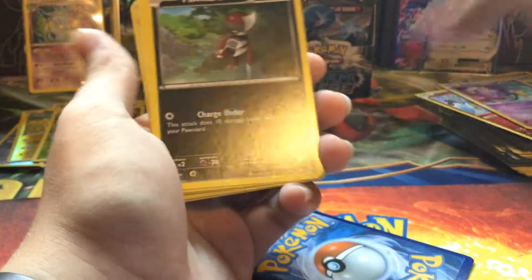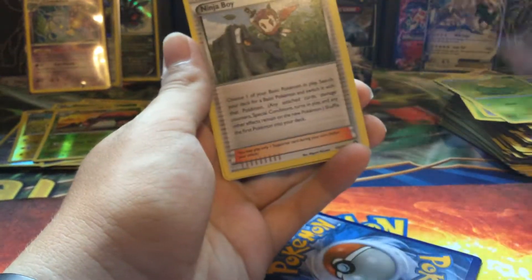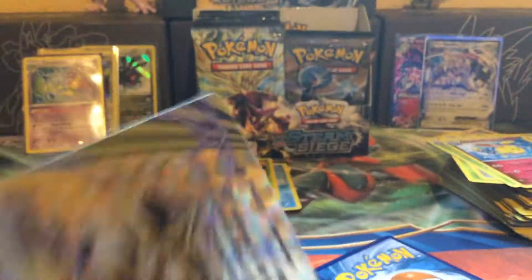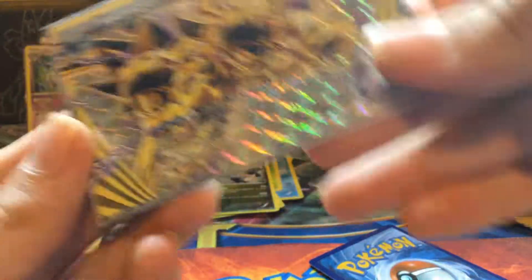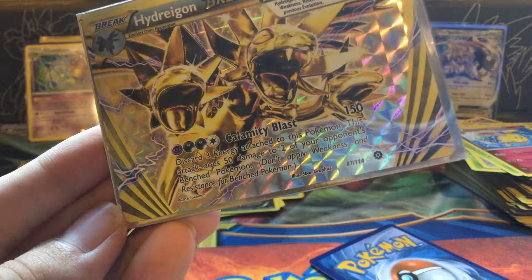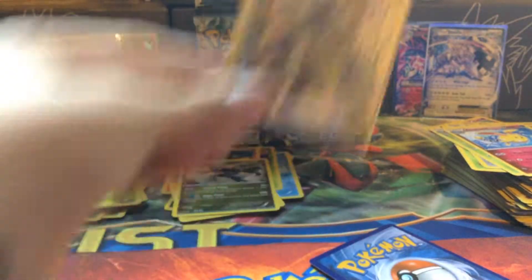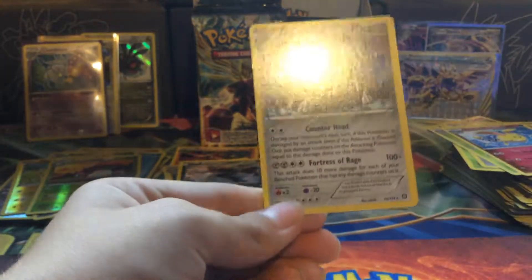Larvesta, Drifloon, Poniard, Seedot, Clink, Skiploom, Ninja Boy, and Azumarill. Reverse — ooh, I feel like this is going down. Hydragon Break! Very nice, very awesome. 190 HP, wow. Calamity Blast — 150, discard three energy attached to this Pokemon; it's attacked us, 50 damage to your opponent's bench. The rare is a Beedrill.